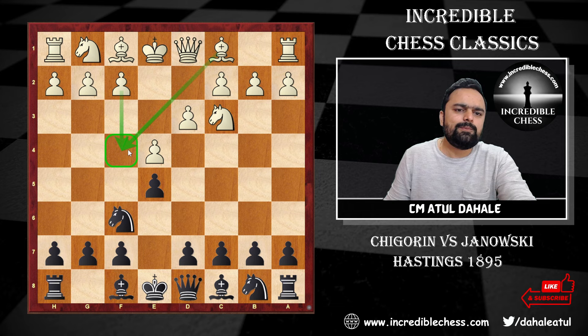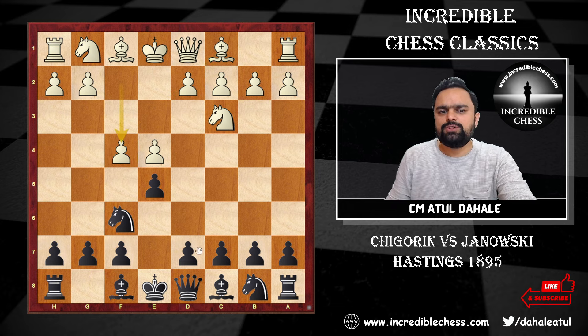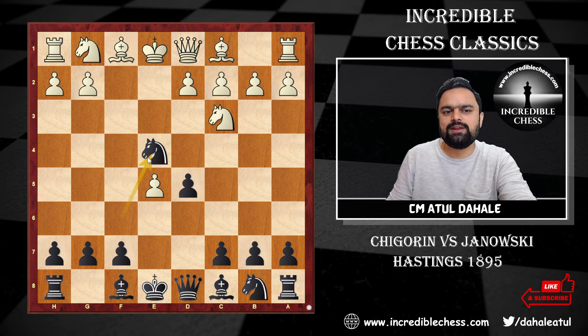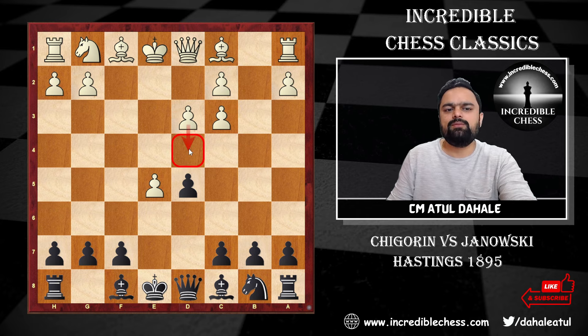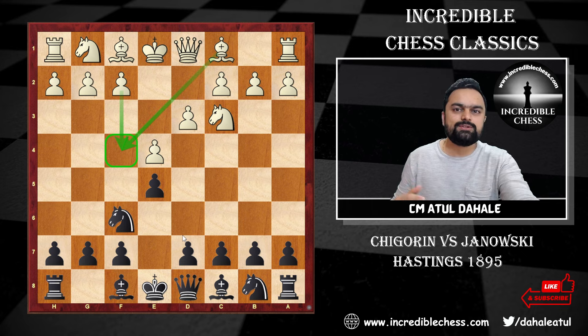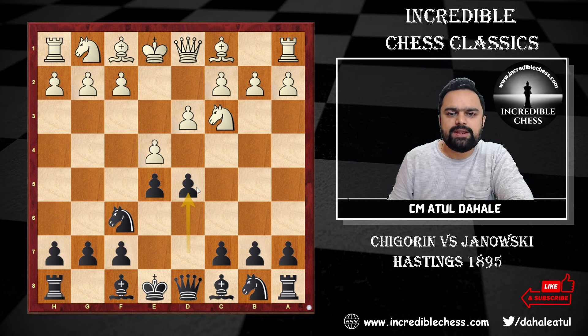Black played knight to f6, then d3 was played — of course with the idea of playing f4 in the future. If you play f4 in this position, one option is d5. Even if you capture on e5, you can capture on e4, and there are a lot of theories. Black says: I cannot allow f4 without any interruption, so the important central counter was d5. Then e captures d5, knight captures d5.